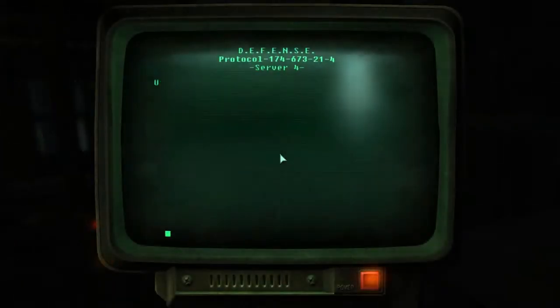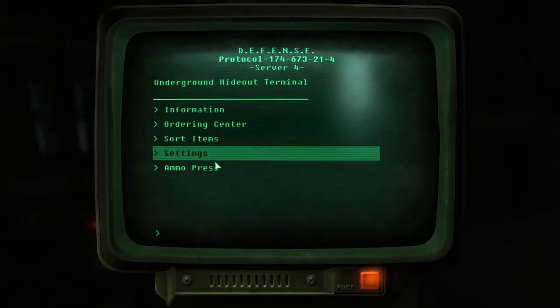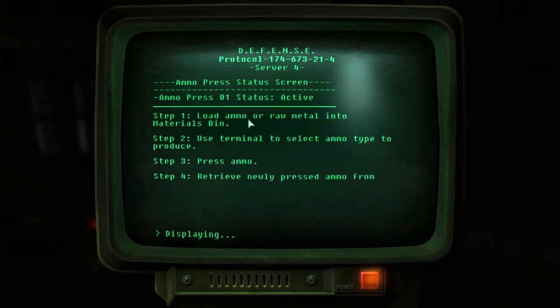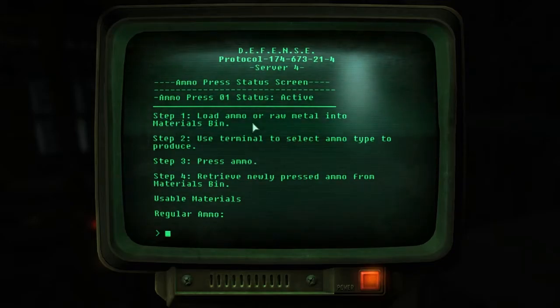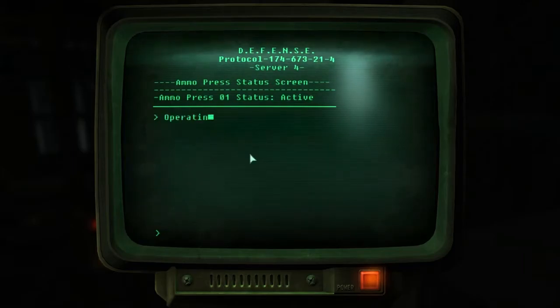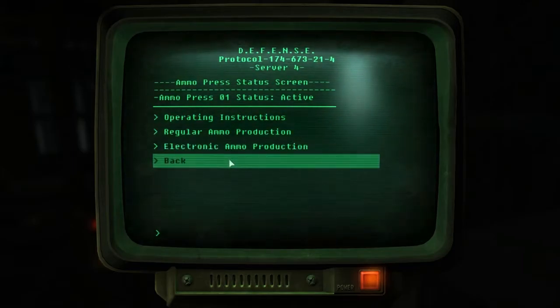Because all of the lights are out now. Okay, let's see how it works — load ammo or raw metal, select what we want to do, make the ammo, get it from the bin. Regular millimeter electronic... like regular ammo.